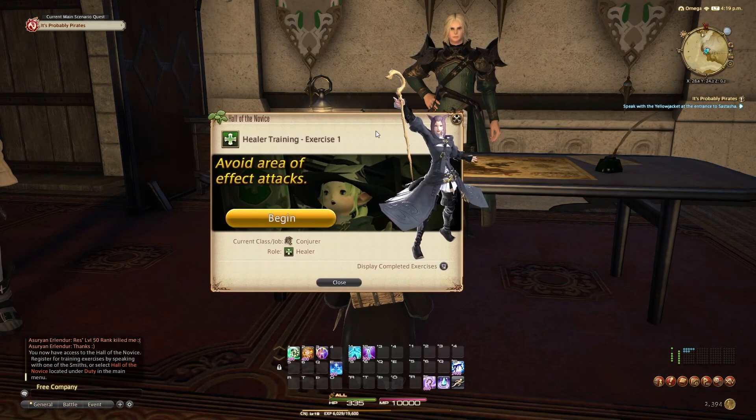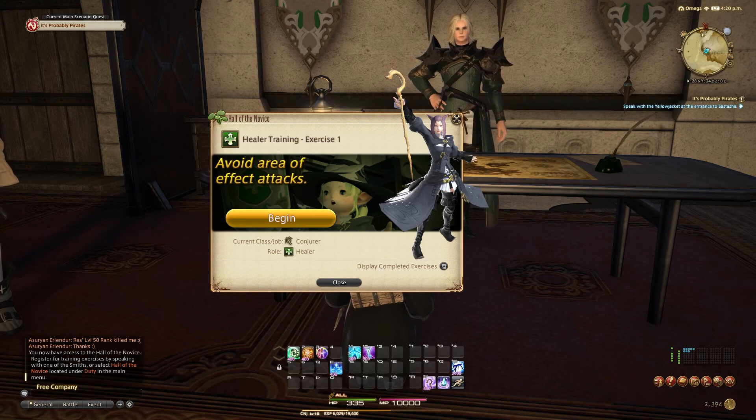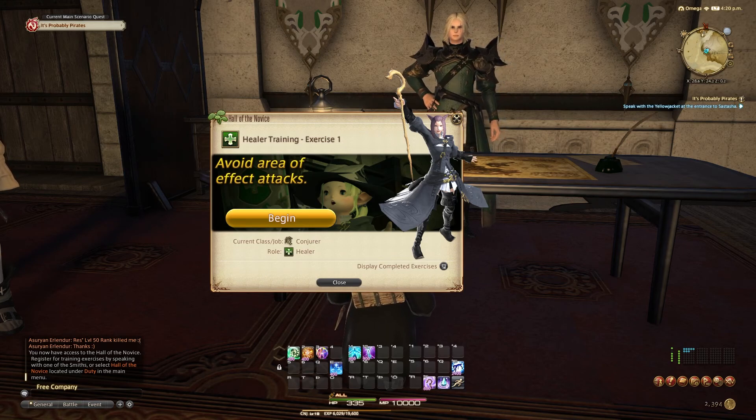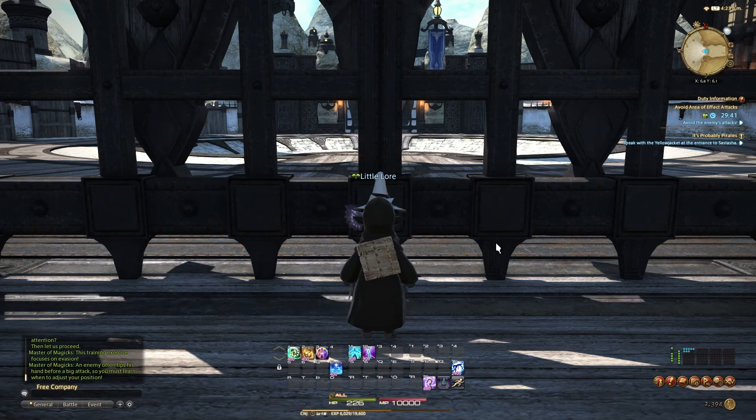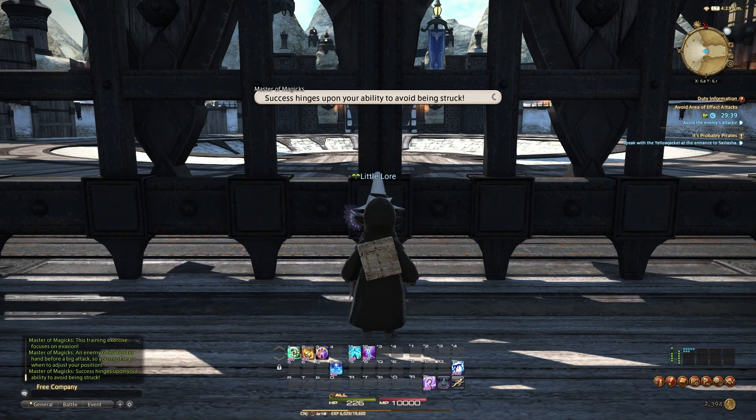1. You want the gear. Finishing the several exercises you're given takes about 30 minutes at most and leaves you with a set of dungeon-ready gear for your chest, hands, legs, and feet, along with a ring which gives you a 30% experience boost in any class up to level 30.